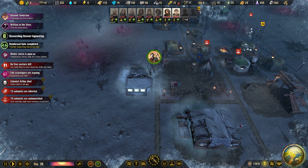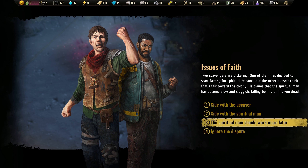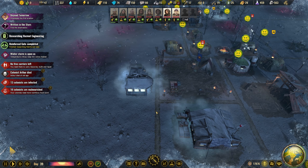Two scavengers are arguing. One of them has decided to start fasting for spiritual reasons, but the other doesn't think that's fair toward the colony. The spiritual man should work more later. 20 happiness.